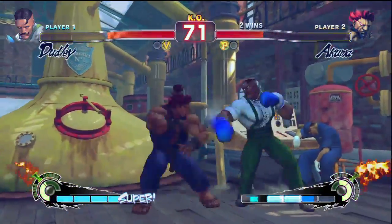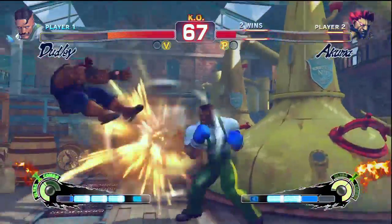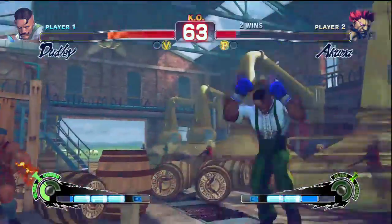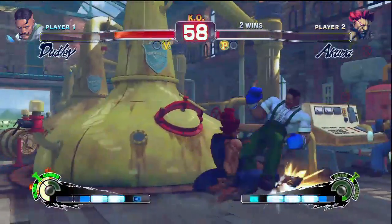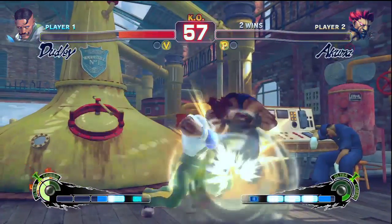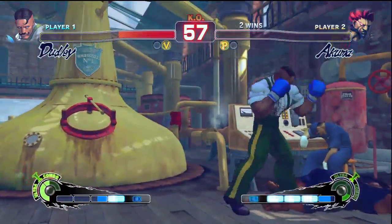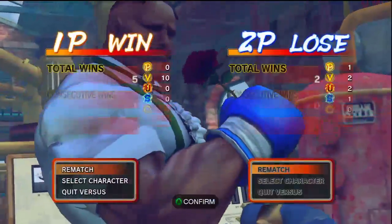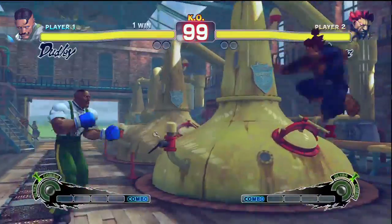Is Akuma going to fireball and make Dudley try to Ultra 1 cross through it? Oh nice by Dudley. He missed that punish. Don't EX spam that — nice by Danny. A lot of EX coming from Danny but he's able to take it. In Street Fighter 4, Akuma could recover and defend the DP, but right now in Super Street Fighter 4 he cannot recover with the Demon Flick heavy punch. Grand Calc is up by one game.